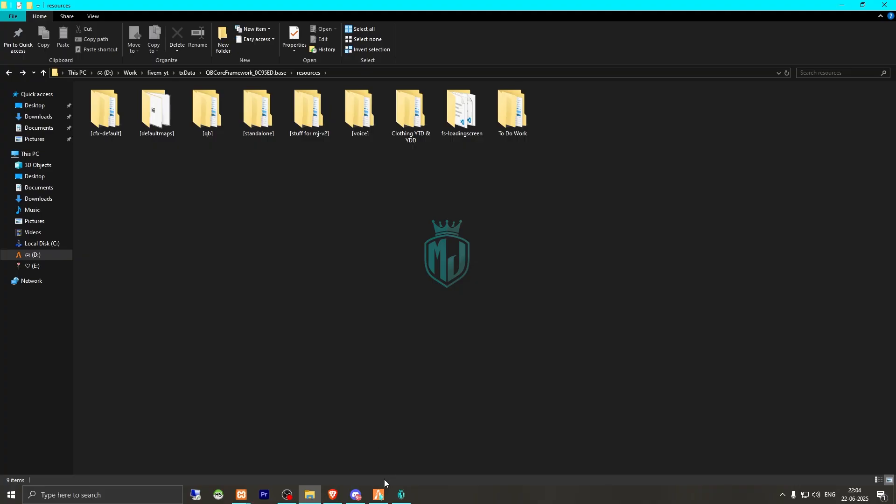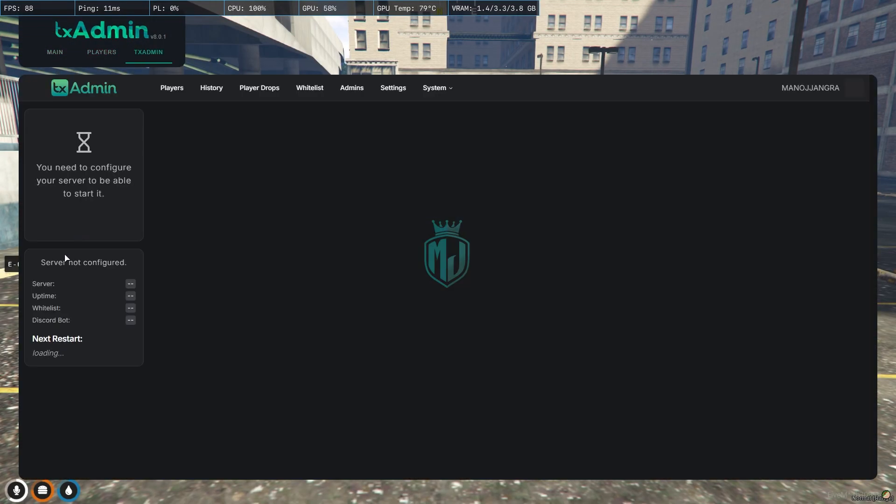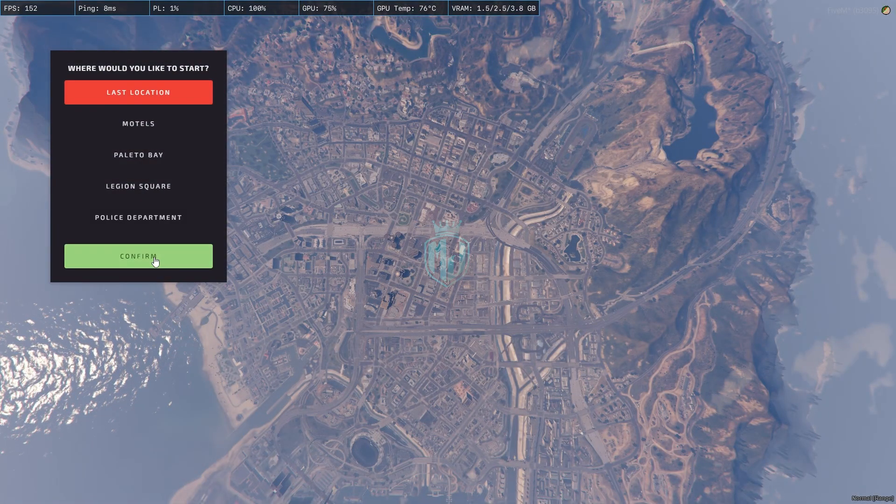We installed our new map. Now we have to simply restart the server once, then we can get to see our new cyber garage. Let's restart and join this server back. We are back in the server now — we have to spawn to the last location.